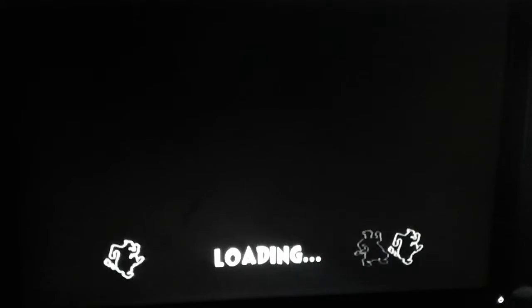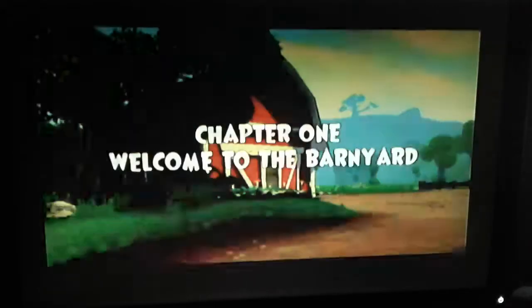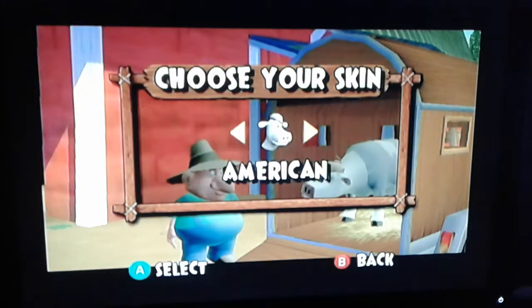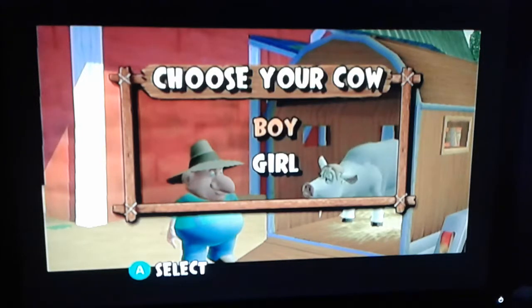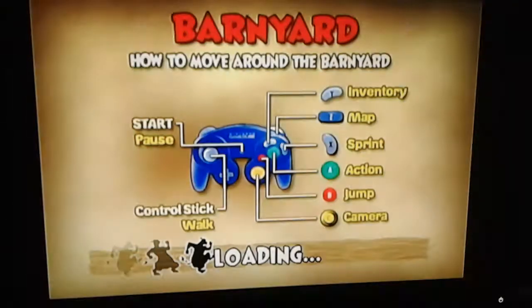So basically we're just going to do a bit of a speedrun. Start up the first chapter here and just skip all the cutscenes, they're not important. You can make your own cow — very, very many customization options here. More cutscenes, no one cares about.